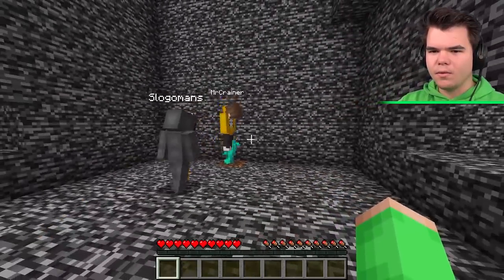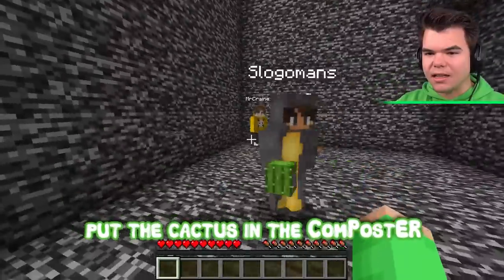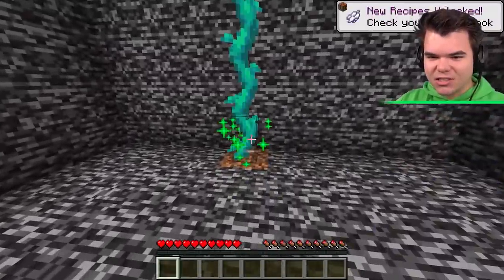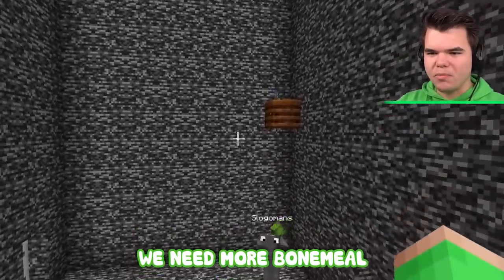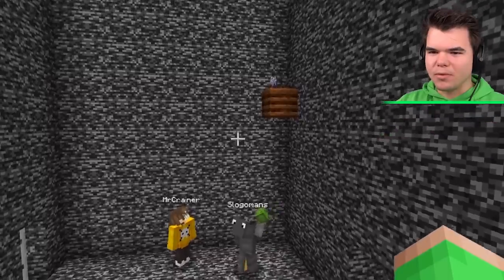Don't mess this up, Josh. Yeah, you can climb that. So how do we grow it? Put the cactus in the composter — it's going to shoot out bone meal. Look at that. We need more bone meal, Josh. I can't reach that. We need more bone meal, Josh — we won't be able to reach that.